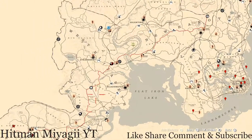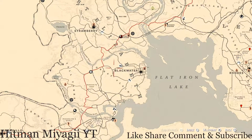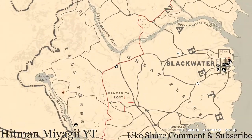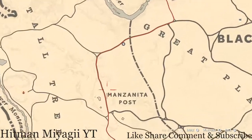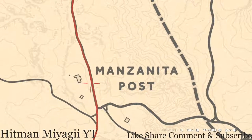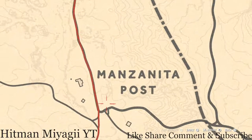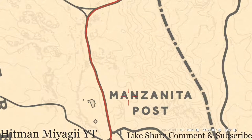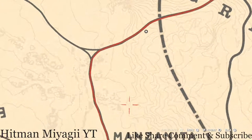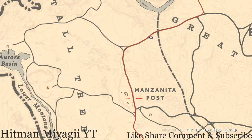Today she's right outside of Manzanita Post in the Great Plains area, right outside of Blackwater in West Elizabeth. I say Manzanita Post because that's the closest fast travel to her. If you fast travel to Manzanita Post, you will spawn right outside this house — just follow that red line right to her location. She will be there until 2 AM Eastern Standard Time, New York time.